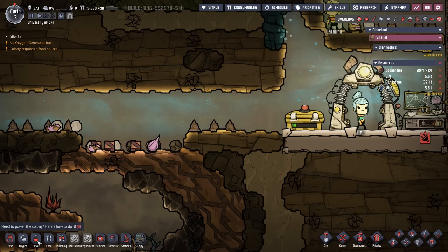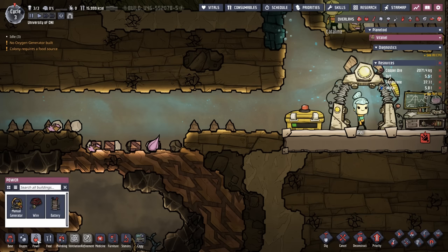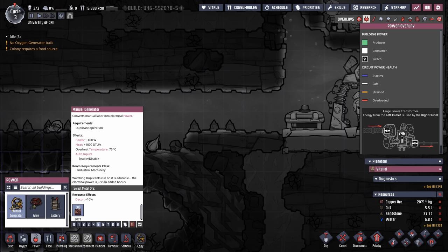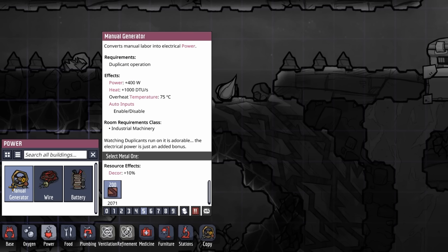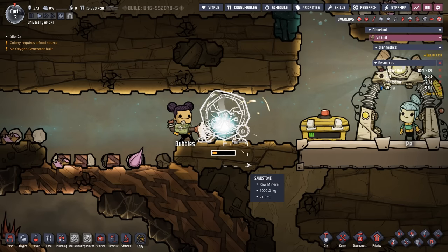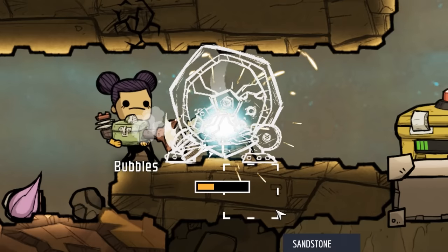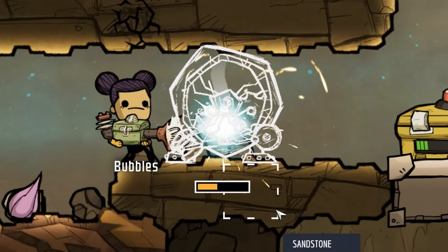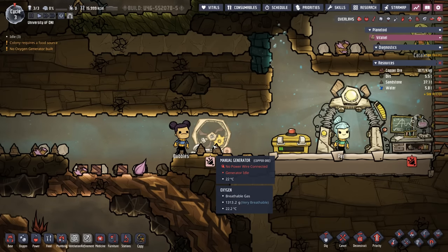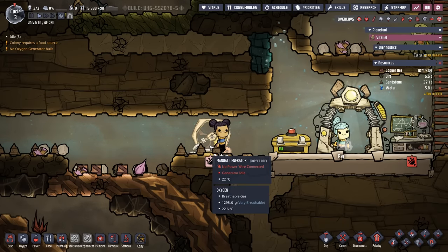We definitely need a producer of power to run our research station. Lucky for us, there's a building category titled Power. When we select it, we're given three items: manual generators, wires, and batteries. By selecting the manual generator, we can see it converts manual labor into electrical power — that sounds like something we need. So let's build one using 200 kilos of copper ore. Bubbles is on the job, constructing with their magical building gun, and now we have a manual generator — affectionately called in the community a 'dupe wheel.'